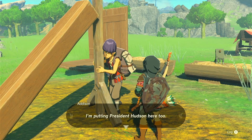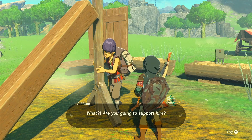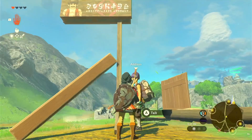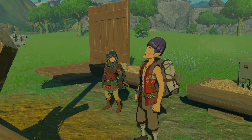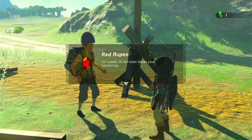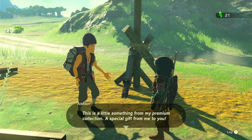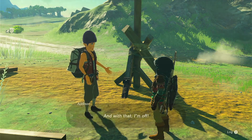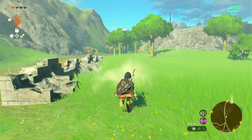It's you! Thanks for your help earlier. I'm putting President Hudson here too, but I can't stand here forever — I've got so many more signs to spread around. I don't know what to do. Try letting go. Are you going to support him? I'll let go. Looks like it's going to be about the same response every time. We got a red rupee, some hasty veggie rice balls, and a bomb flower — that'll be helpful.